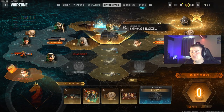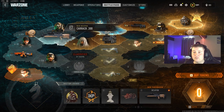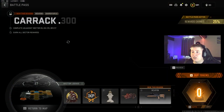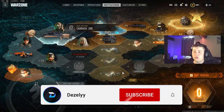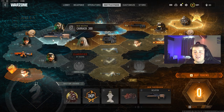We're going to head over towards the battle pass. As you can see, I've already used a lot of my tokens, but what we need to do is get over to the E7 sector on the battle pass. The Karak 300 is right here in that sector.